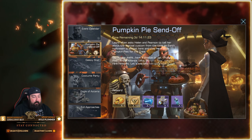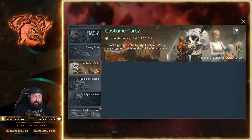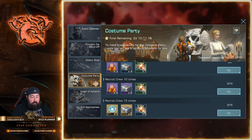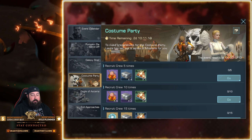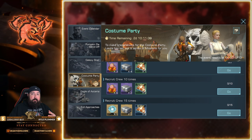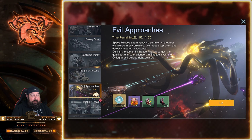Let's go to the Costume Party as well. If you recruit crew members there are some nice little rewards here — nothing major, but this will help you in the Trick-or-Treat event and also help you complete some of the other pieces like Evil Approaches.